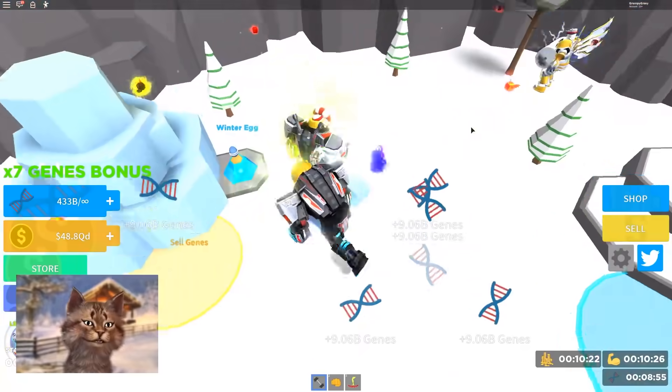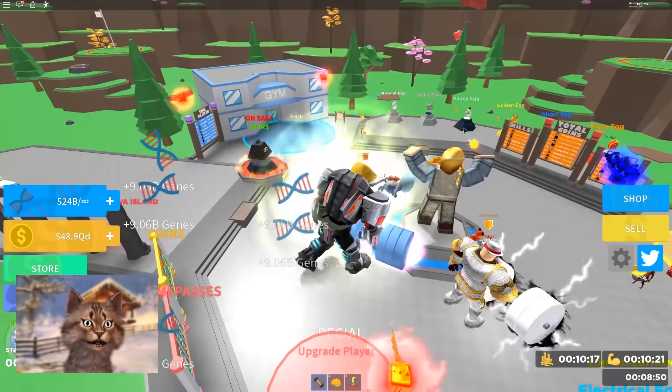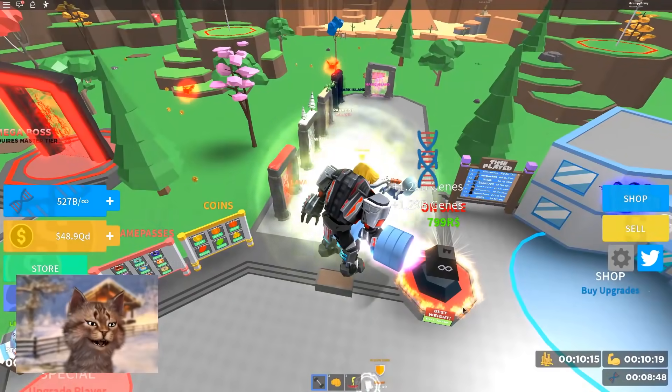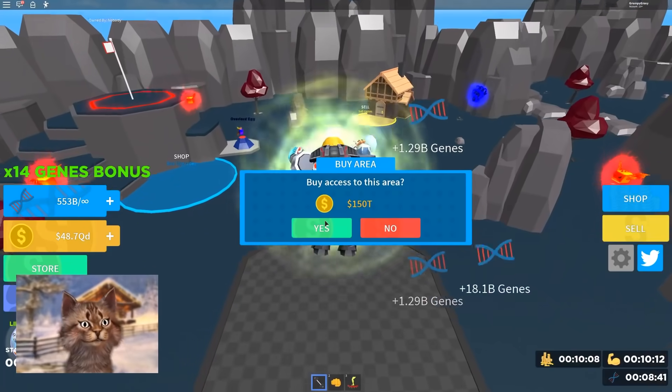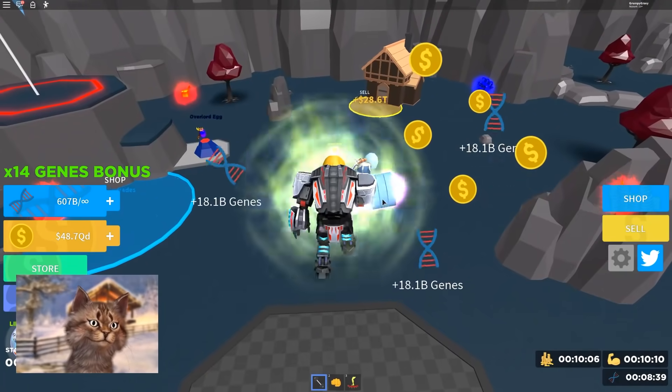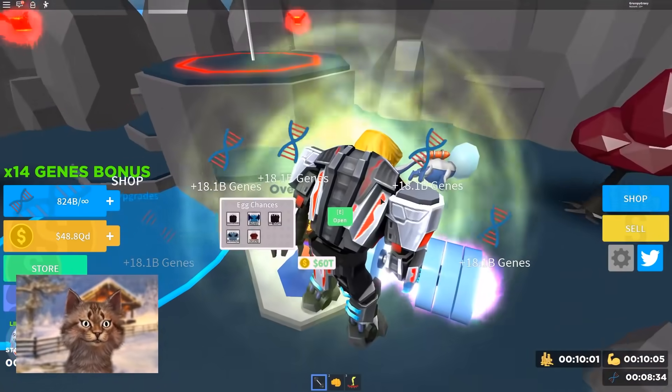Oh, there's a new pet too — a winter pet. Okay, we're gonna check out the pets, but first let's check out all the zones. Then I'm gonna get this ultimate mega weight right here. So we gotta go to the dark island. Let's buy this — it's pretty expensive. And in here we get 14 times. That's insane. And there's an overlord egg.